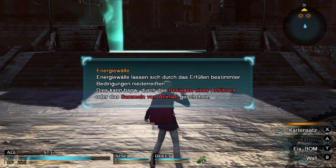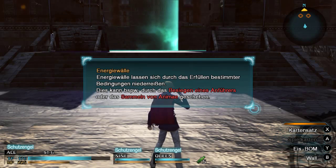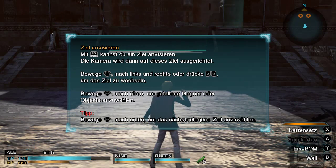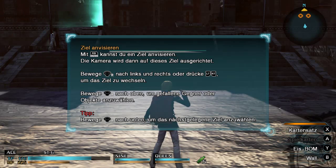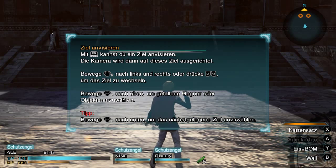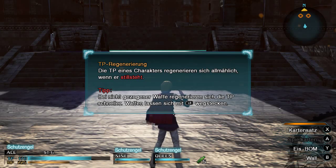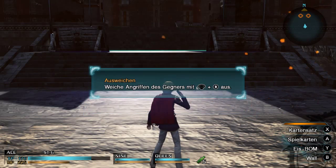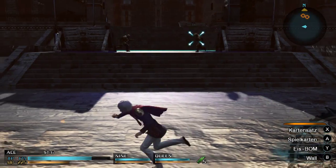Energiewellen lassen sich durch das Erfüllen bestimmter Bedingungen niederreißen — beispielsweise durch das Besiegen eines Anführers oder das Sammeln von Anime. Mit RB kannst du ein Ziel anvisieren; die Kamera wird dann auf dieses Ziel ausgerichtet. Bewege den rechten Stick nach links und rechts oder drücke LT und RT, um das Ziel zu wechseln. TP regenerieren sich allmählich, wenn der Charakter still steht; bei nicht gezogener Waffe regenerieren sie sich schneller. Waffen lassen sich mit LB wegstecken. Ausweichen: Weiche Angriffen mit dem linken Stick und B aus.